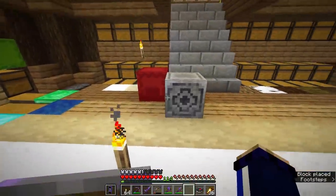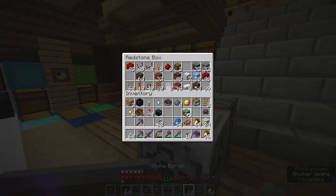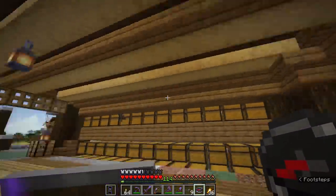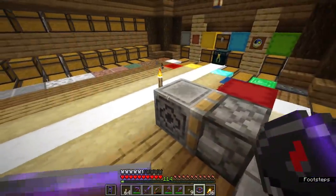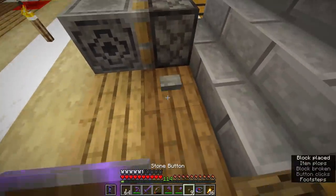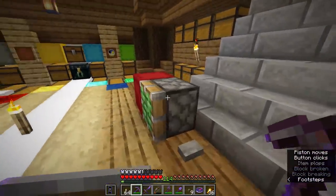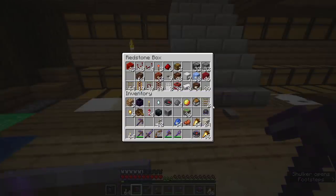My next big question — can you push a lodestone using a piston? Sadly, you cannot. That's kind of a shame because I was imagining these things attached to flying machines with the compass pointing the way the entire time. But no, it looks like you cannot fire this, and it's not a bug with the piston. Oh well, looks like we can't attach these to flying machines after all. By the way, a pickaxe is now the ideal tool to break a piston — a very good change.